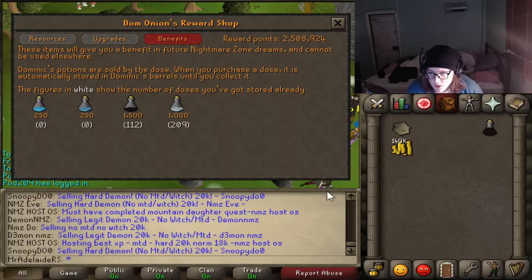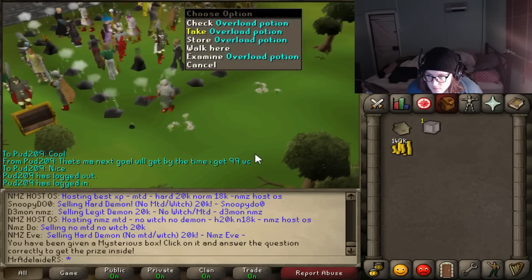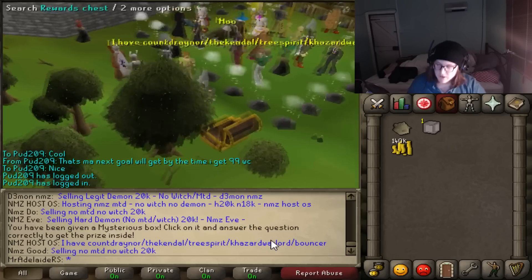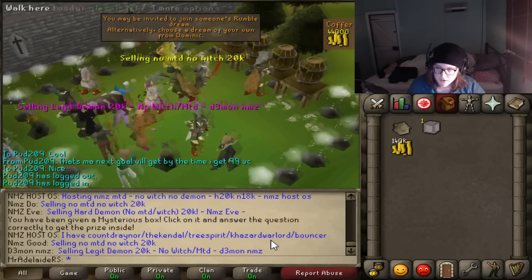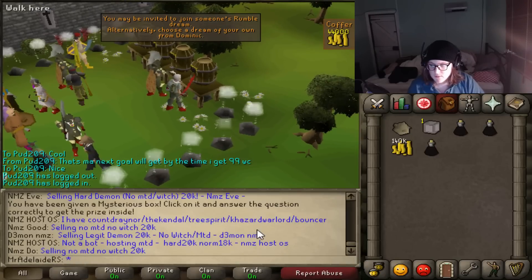So if you don't have points, you want to get your pots. This is how much I use — let's drop the overloads. You want to grab two 12-doses of overload, which is three full pots, and then just fill the rest with absorption pots.